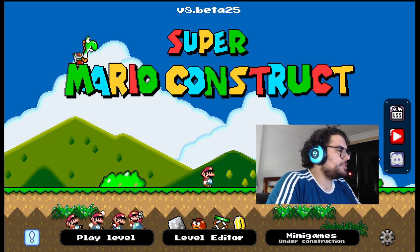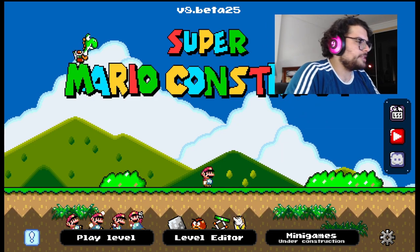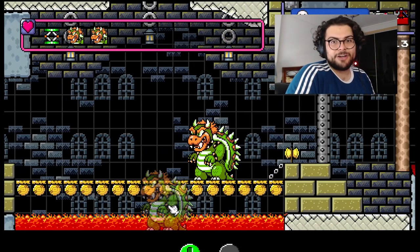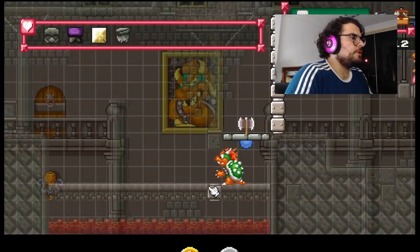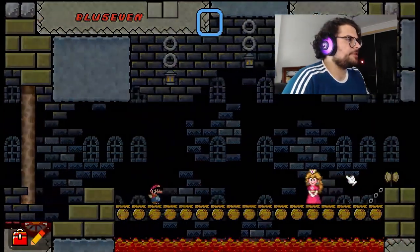So before we jump into the editor, let's jump together and show what each Bowser looks like. This is the Super Mario World Bowser, outside of the clown cart as he usually appears. And the Super Mario Bros 1 Super Mario All-Stars Bowser! Look at him — all menacing! Okay, so let's try this level I already built for the video.